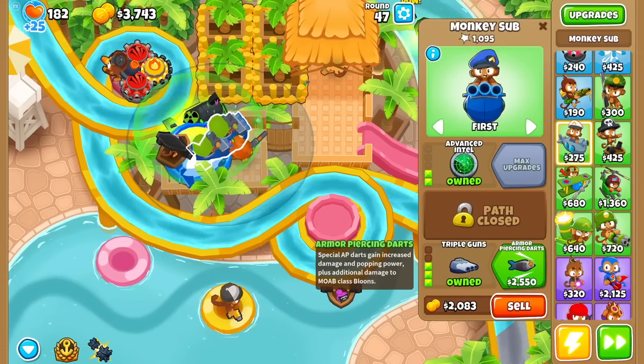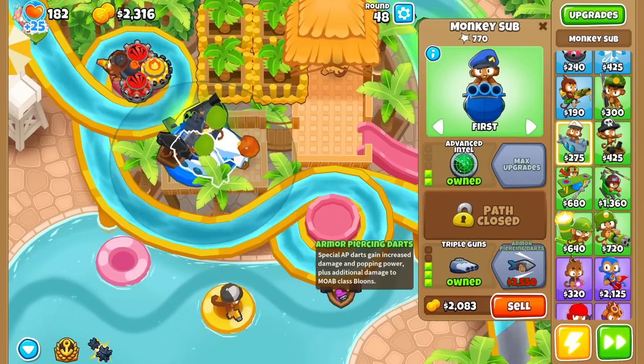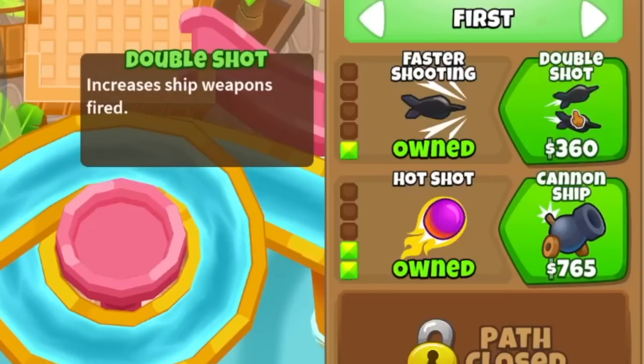Get the triple guns for you buddy. Get some AP rounds going — more damage to Moab-class balloons. What's not to love about that? Grape shot, hot shot, faster shooting, double shot. Sounded like I was about to sing a little song for a minute.